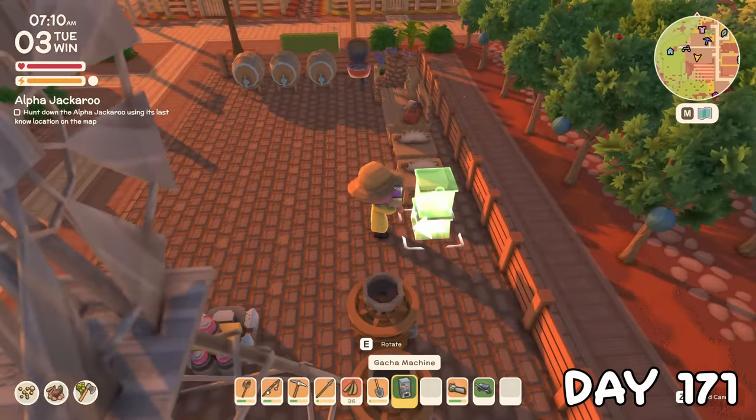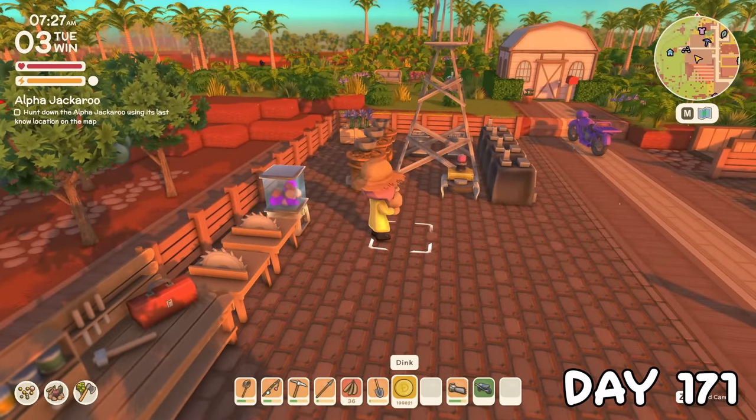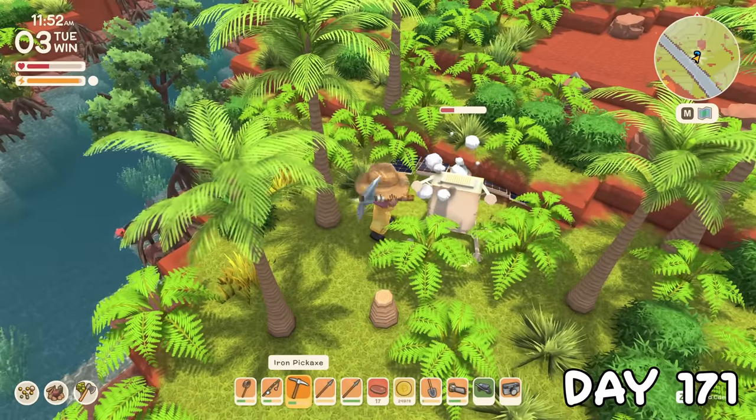On day 171, I got the gacha machine, which costs 25 grand to get something from. I wasn't really sure how this worked yet, and I didn't know it takes an entire day to spit something out, but I still went off and fought an alpha jackaroo, as well as clearing up another fallen satellite — I hadn't actually seen one of these for a while.